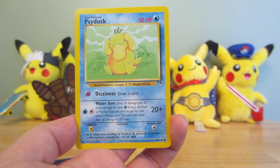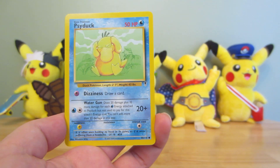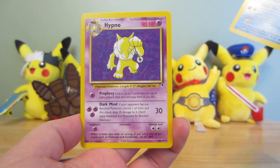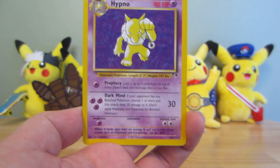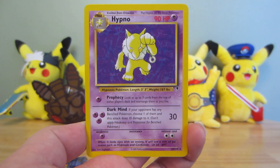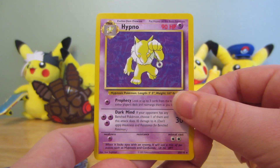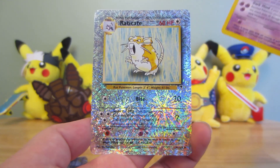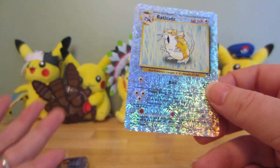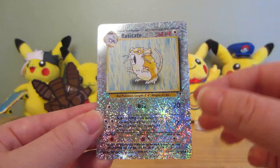You've already got part of the deck right here. That was the idea behind these sets. Hypno — non-holo, that's the rare. So you got a rare, and your reverse might even be another rare. That's how that can work. So Hypno's the rare non-holo, and Raticate — this would be what we consider nowadays as the reverse, because the outside of the card is holo and not the inside.